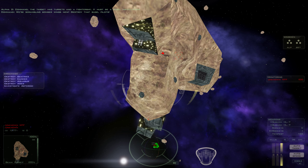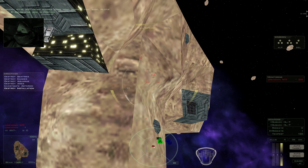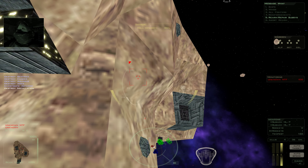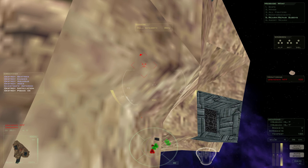Destroy that base, pilots. Delta Wing now in position. Command, I'm picking up incoming hostiles. Engage and destroy those fighters. We need a clear path for Delta Wing.